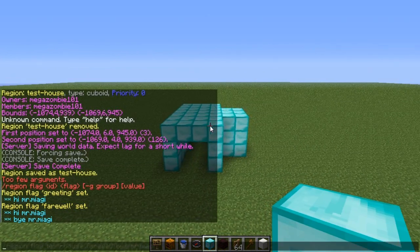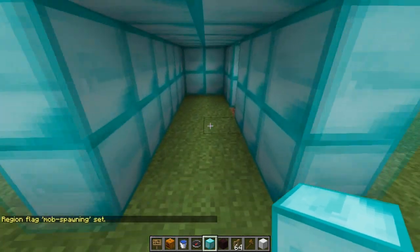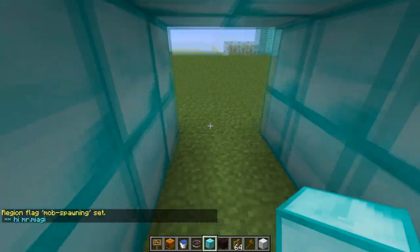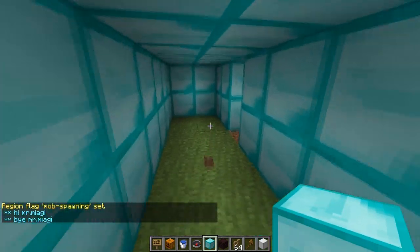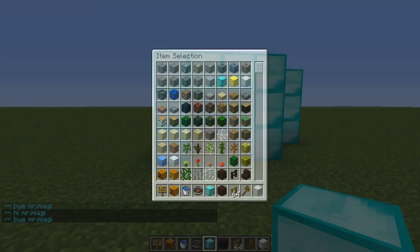I'll show a couple more flags. Let's see — mob spawning. For a flag like mob spawning you either do deny or allow, so we'll do deny. Now this area could be pitch black but nothing can spawn here.